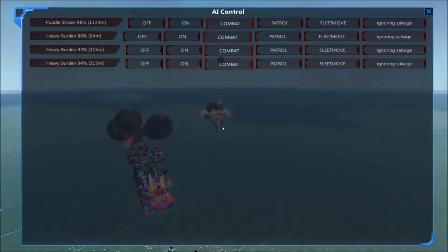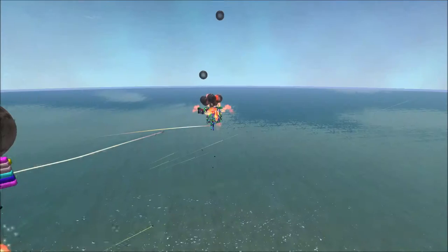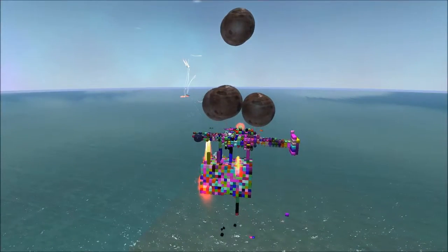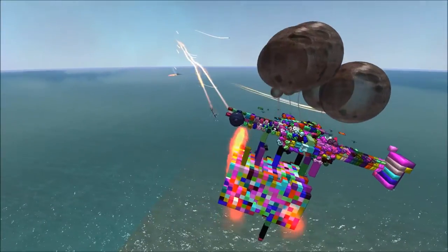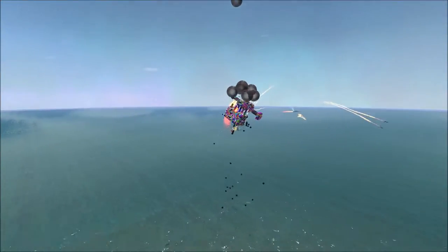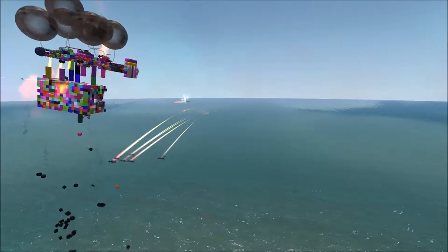I'm rather surprised — the Puddle Strider seems to have gotten lucky here with it falling in the water like that. Now that it's gotten back up and has its weapon systems coming back to bear, it's managing to win the fight because it has disabled the Heavy Burden's weapon systems from while it was basically tanking their shots from the water.